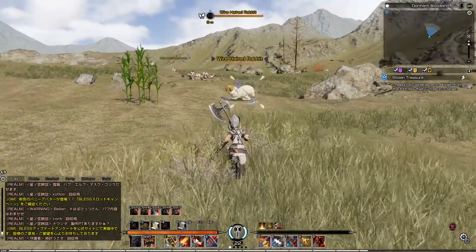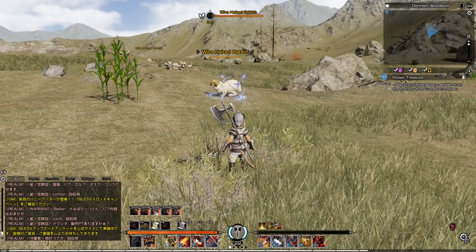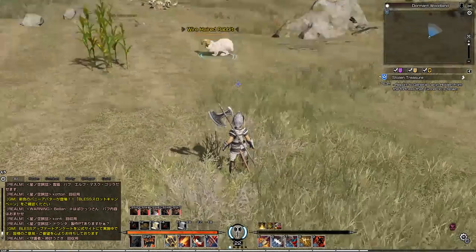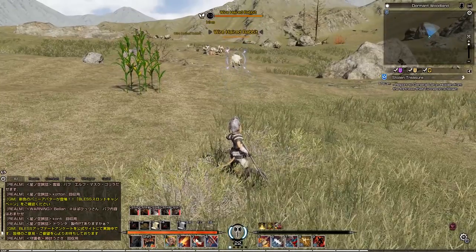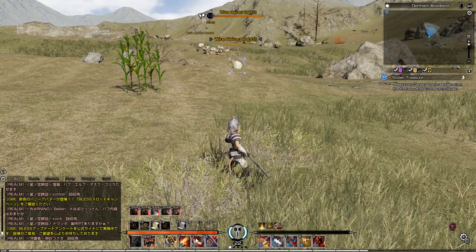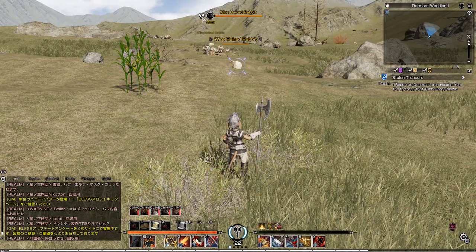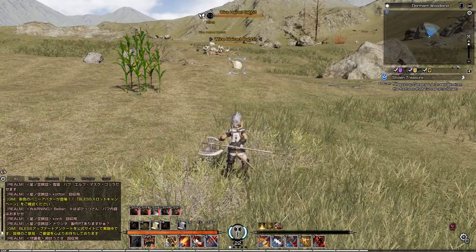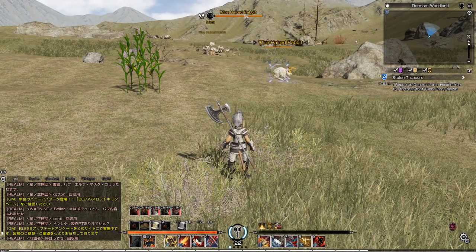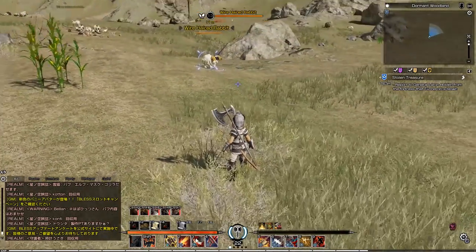These are wire-haired rabbits. If I go close and let the system target it, you'll see a few things. You're going to see a little icon right here that signifies that they're available to tame as a pet. There's another icon for mount — I'll show you that. Here is the creature's level, its type, and how far away they are.